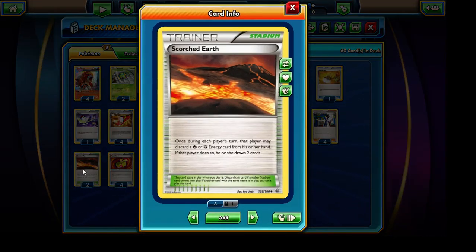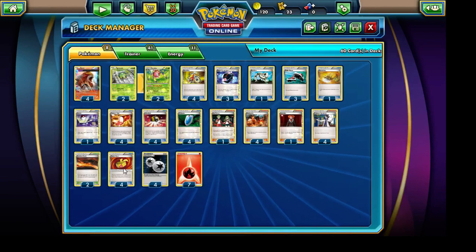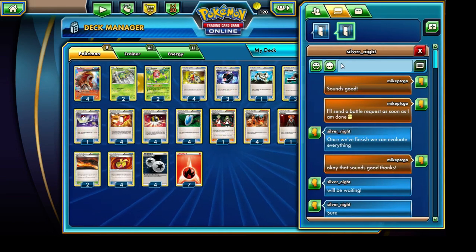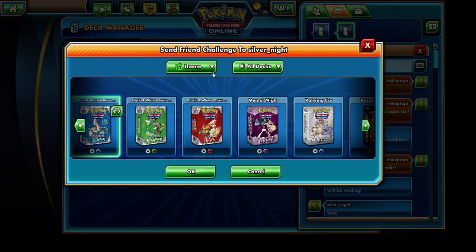We are running a total of 2 copies of the Scorched Earth Stadium card, allowing us to discard a Fire or Fighting Energy card from our hand and, by doing so, draw onto 2 cards — this will allow us to get our strategy going nice and early. Of course, we have 4 Muscle Bands to increase the total damage output of that Entei. And we have a total of 11 Energy cards — 7 of them are Fire Energies and 4 are Double Colorless Energy. So with that, let me go and send a challenge to GaiaStormPTCG.